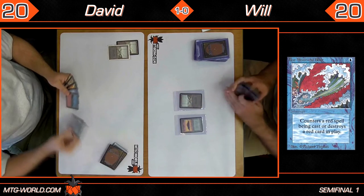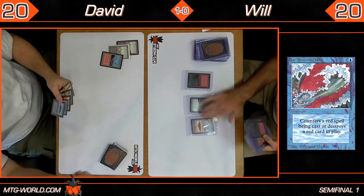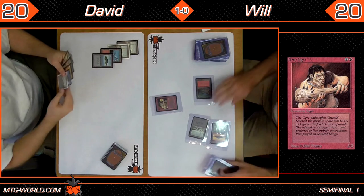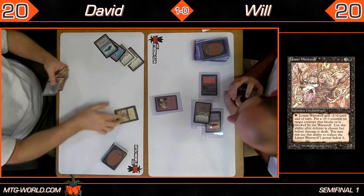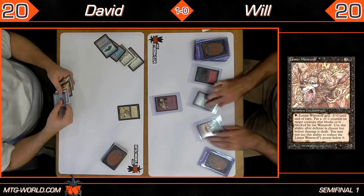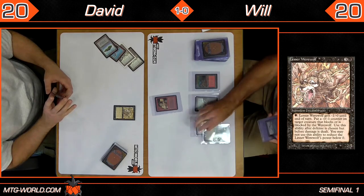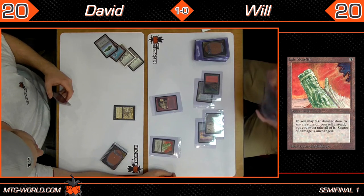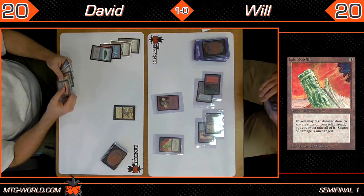Looks like Will just drew an Elemental Blast. Between the board and their hands, both players have access to all their colors. An actual Gray Ogre this time instead of the Raging Bull. I can't help but feel like slow starts favor David — he's got a Lesser Werewolf in his deck most importantly, which can either keep that Gray Ogre at bay or attack into it freely. It also has a weird ability where it can pseudo-wither creatures it engages in combat with, though I've never actually seen it used. Will plays a Jade Monolith — interesting for double blocks or attacking with smaller creatures, but I question its relevance in these removal-heavy matchups.